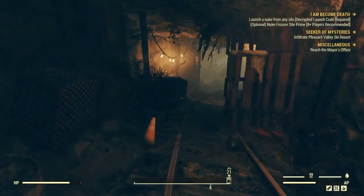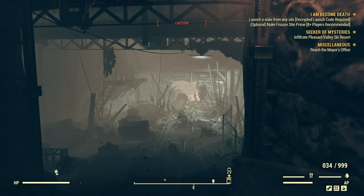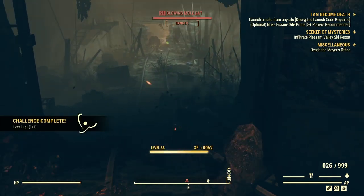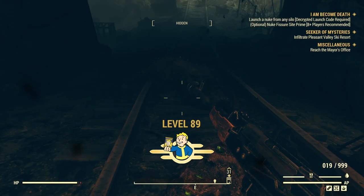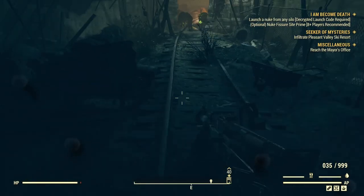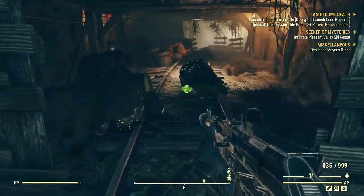Here in Blackwater Mine is one of the best places I've found to get mutations. The only enemies you really have to fight in here are either three mole rats, three wolves, or three rad rats. There are mole miners on the way in, but you can sneak past them — I've done it many times, and I don't have any sneak perk cards at all.